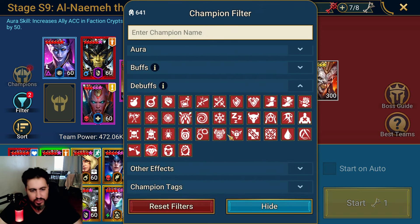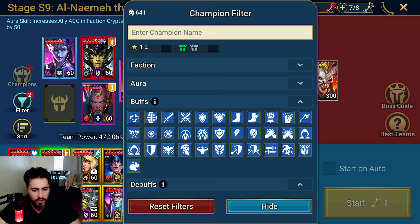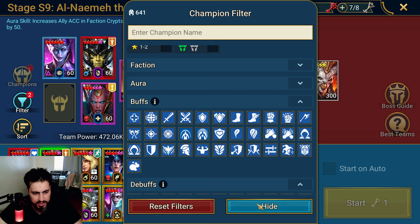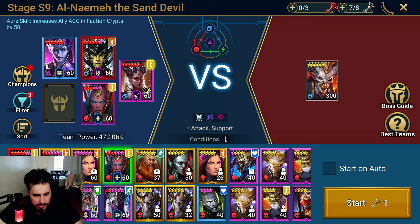Is there revive on death? Let me see buffs — revive on death — just to make it simple and easier for everyone. The only revive on death champion I have here is this epic and she's not built, so forget about that. What are red affinity champions here? He has some abilities that could work — decreased defense and weaken.